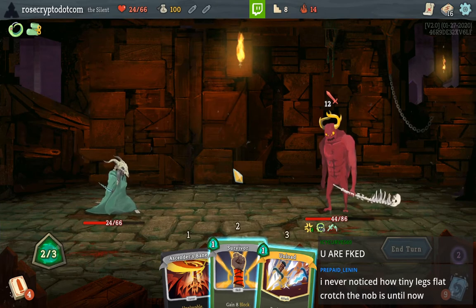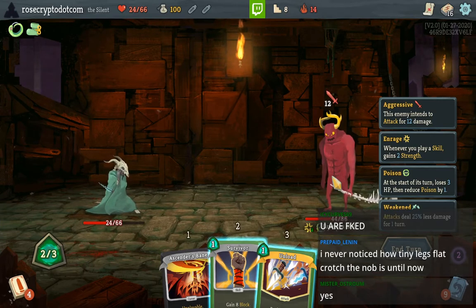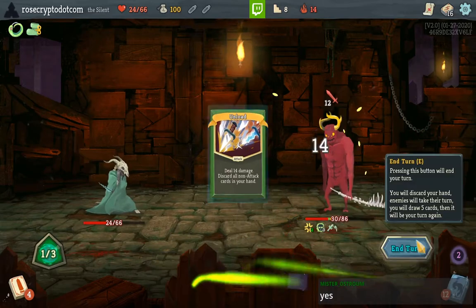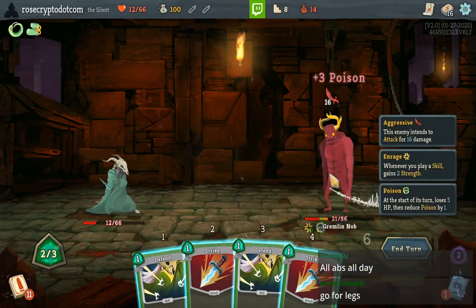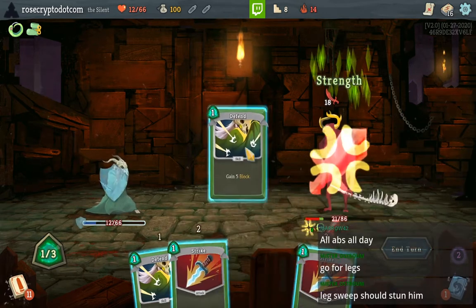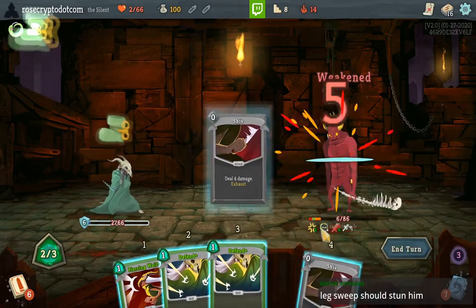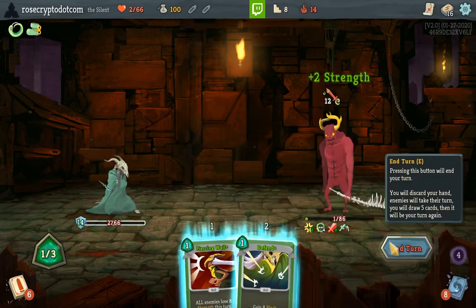You never noticed how tiny-legged and flat-crotched Knob is until now — he's like a Ken doll down there, but then he's an alpha chad all the way up. I think we eat the 12 damage. We could do the Survivor but no, let's eat the 12. 6, 12. We have to defend at least once — and again actually. Then we have to kill him next turn. Token Dagger is good, Neutralize is good, Shiv, Shiv. Oh, he just dies — yeah.